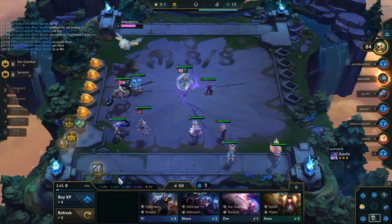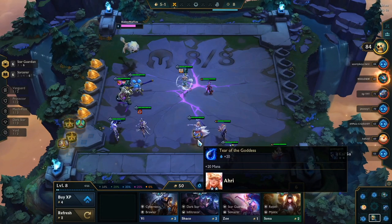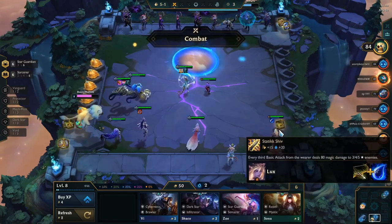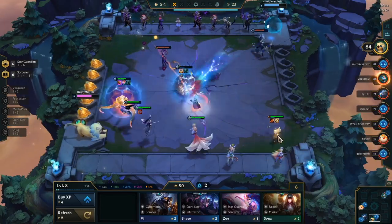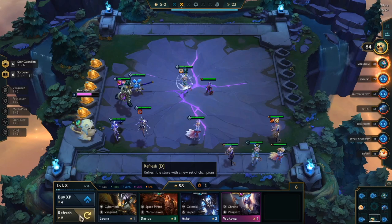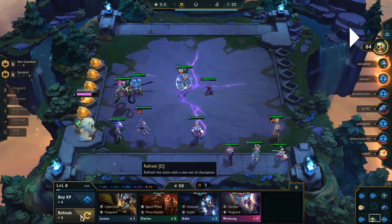Extremely lucky that we hit the Vel'Koz, and we also got the Quicksilver Sash on Vel'Koz, which is one of the best items I could think of for him. Normally you dump all these items onto either Ahri or Syndra, but we have to remember — I'm not three-starring any unit, so I want to give these items to the best unit I can. I think that unit's actually Lux because she provides crowd control, and I don't really need the damage from either Syndra or Ahri. There's also another Void Brawler player, so there's going to be someone competing with me on Vel'Koz as well.